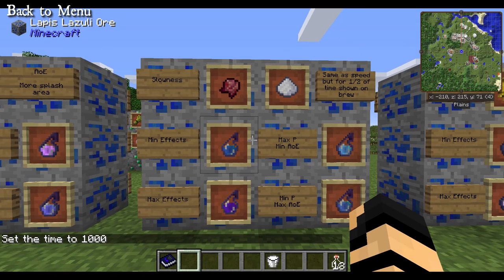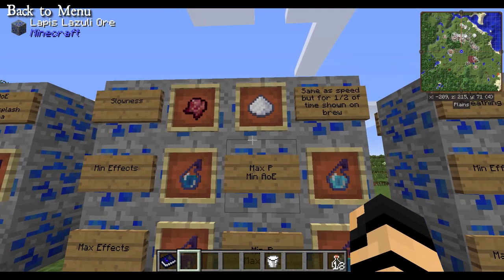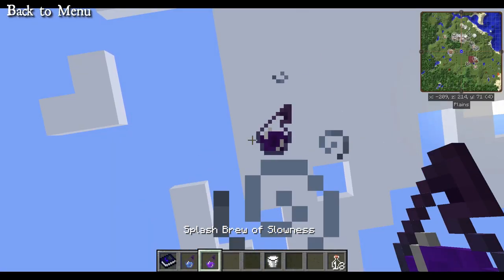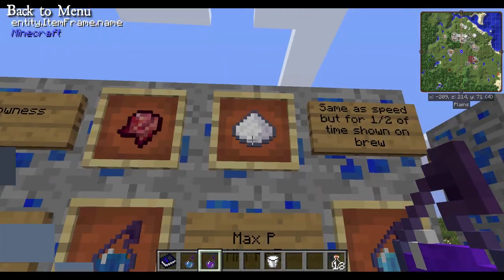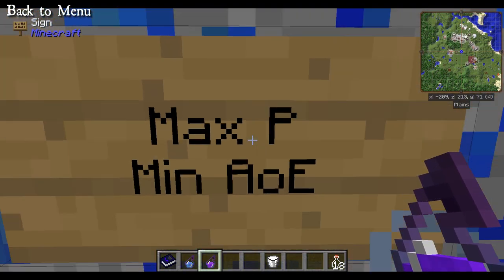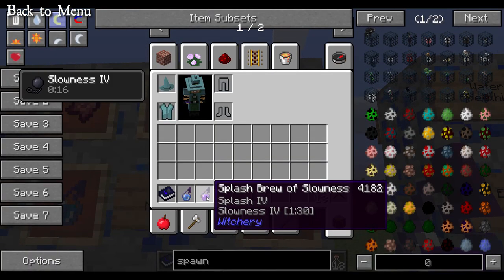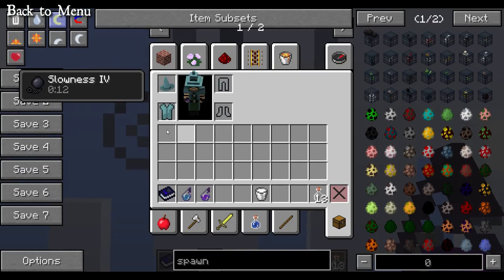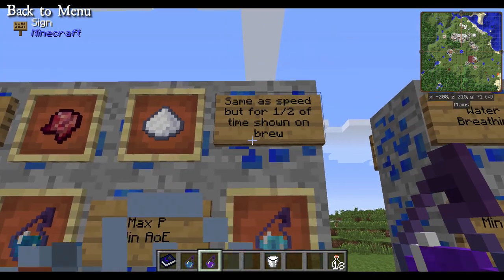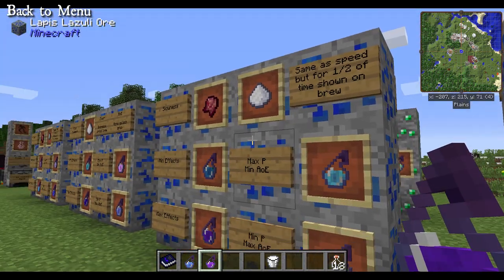The opposite of speed is, of course, Slowness. As opposed to fast movement using just sugar, slowness uses a fermented spider eye and sugar to give you the opposite effect. You can get slowness 4 with the maximum version. There is a slight difference though — your vision zooms in, making everything look really big and close. There also appears to be a glitch: the brew shows a duration of 1 minute 30 seconds, but the best you actually get is 45 seconds. So without any duration extensions, it runs at half the shown time.